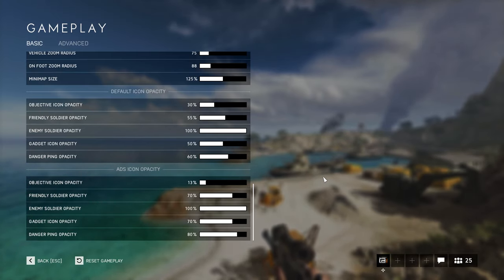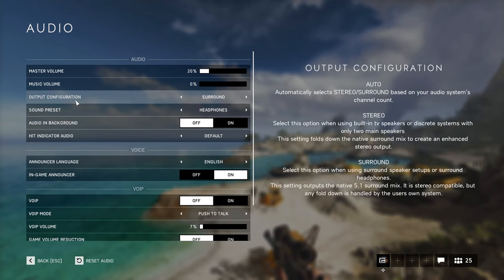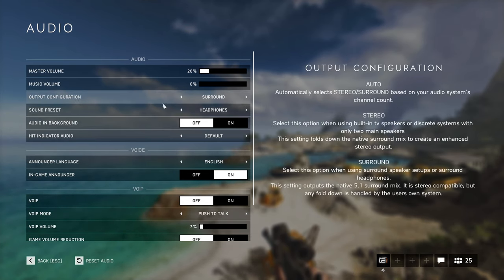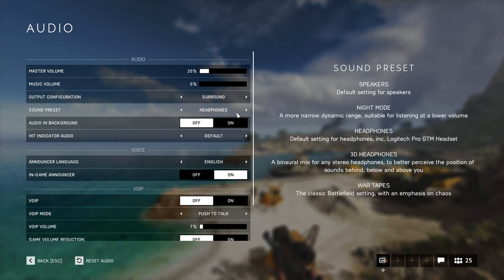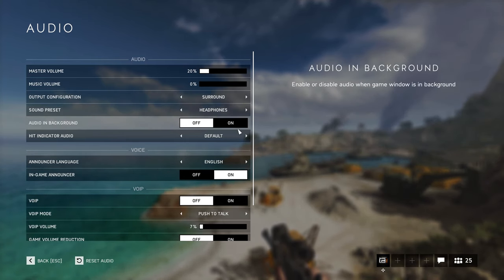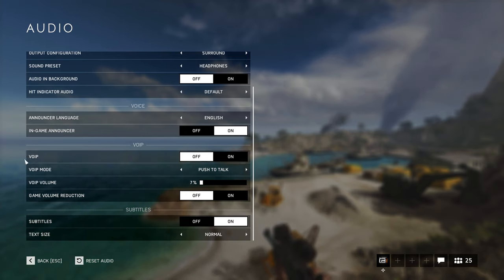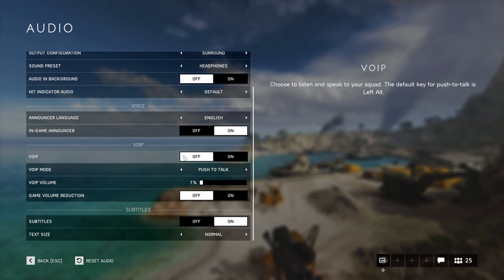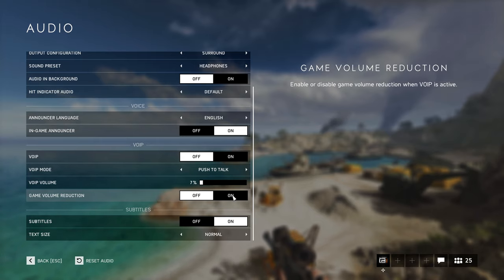For audio, I use surround sound preset with headphones. Audio in the background is off because I stream and play music. Voice chat is off — I just want to chill. Game volume reduction I turn off, because if someone talks in your squad and it's on, the game sound will go low.